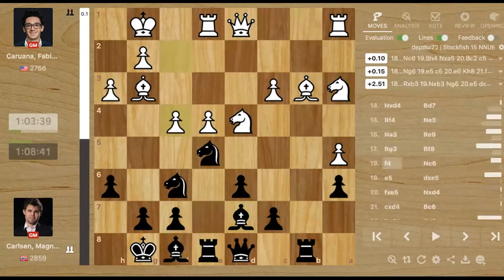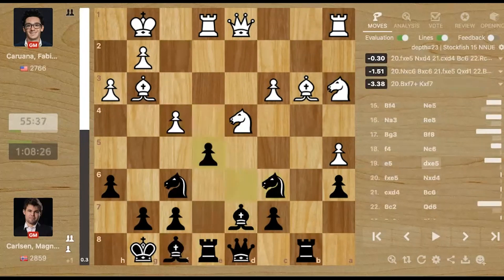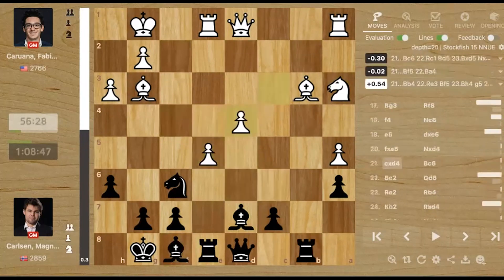Pawn f4 — White goes for play. It looks like there is some play for White with the f4 push, but it's just temporary, not long term. And Magnus just moves his knight back. e5, takes, takes, takes, takes, takes, and here came bishop c6. This is what Caruana missed. How could Magnus give away his knight? Very difficult to see this beforehand.